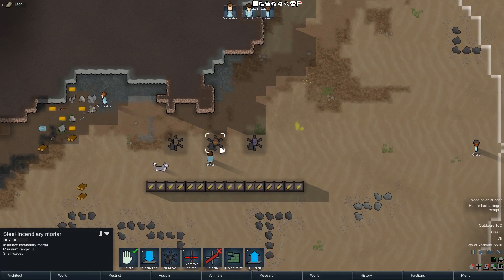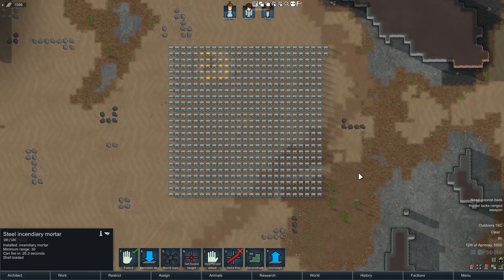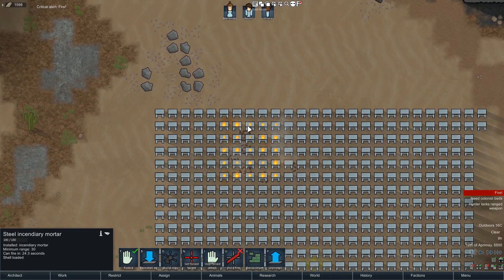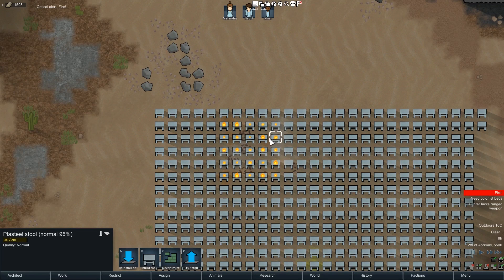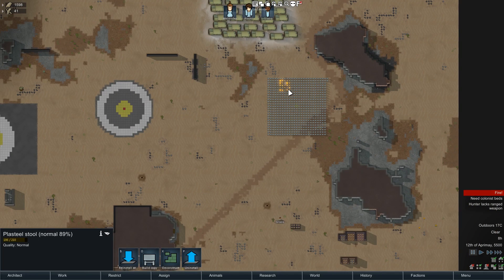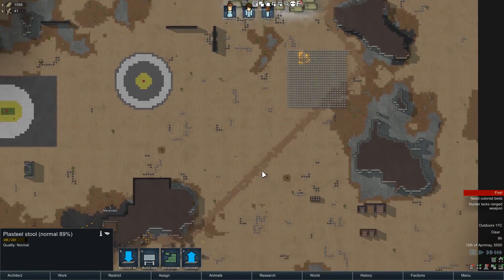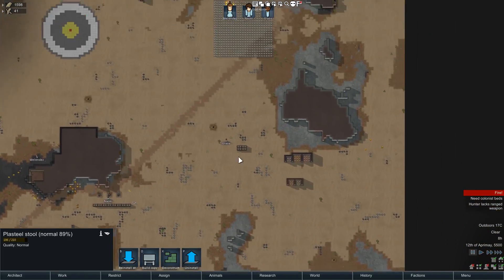We can also check the damage for the incendiary mortar. Fire it back here — it should land somewhere in there. All right, right up at the top, and as we go around we can see these are all down by 10 or 12. They're also burning, so they'll go down a little more. The 10 and 12 difference may have something to do with the burning, but you can tell the range — it's a tenth of the damage of the explosive mortar. So incendiary mortars do very little direct damage.